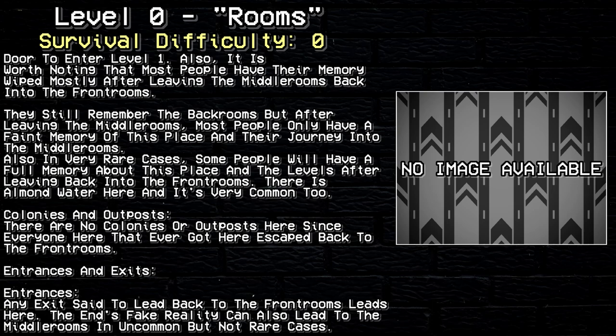There's almond water here and it's very common. Colonies and Outposts: There are no colonies or outposts here since everyone who ever got here escapes back into the front rooms.